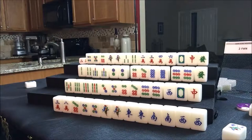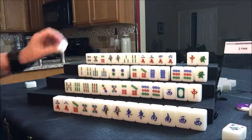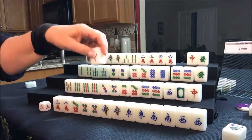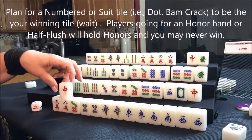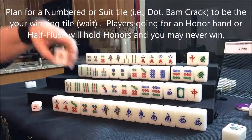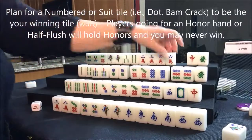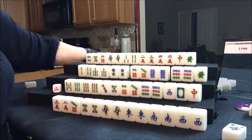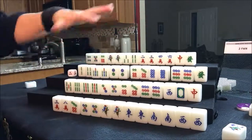They have to decide. Let's play with them hoping for their flower and discard a white dragon. Let's draw for east. Nobody can take that white. Red dragon — I think because of their situation, I'm going to throw the red, because I don't want to be waiting on an honor tile to win. You may never get it. Red dragon — that tile is the first one out. Nobody can take it, so we're going to draw for south. Eight crack — that's a discard. We'll draw for west. Nobody can take it.